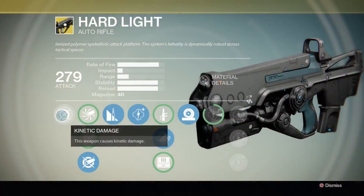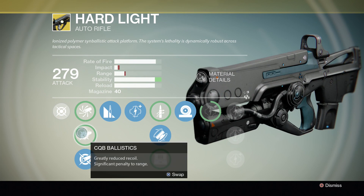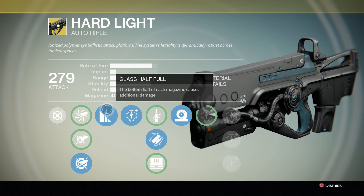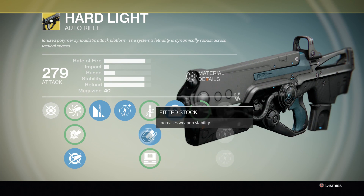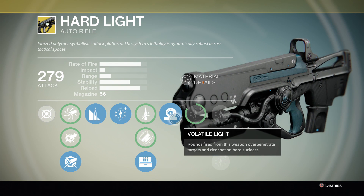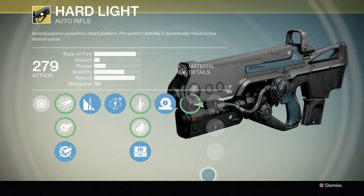Let's take a look at what this thing is rocking with. We're looking at kinetic damage, meaning it's not arc, void, or anything like that. Skip the first two perks for the most part — you're going to want to go for aggressive ballistics. Glass Half Full, which many of you should know by now. Quick Draw, skip on that. Stability is a good thing with fitted stock. Field Scout is nice to have — that's my personal preference. And Volatile Light rounds fire from this weapon.